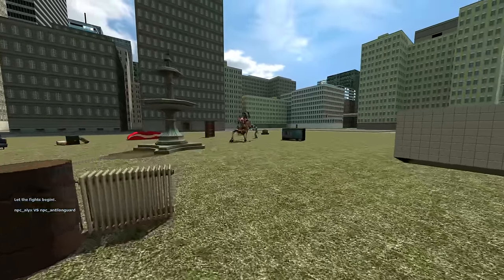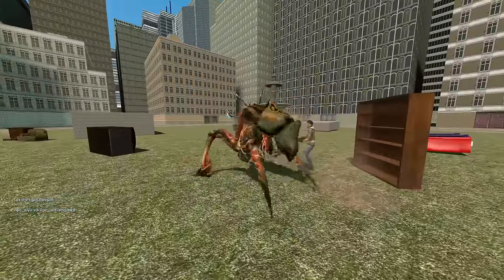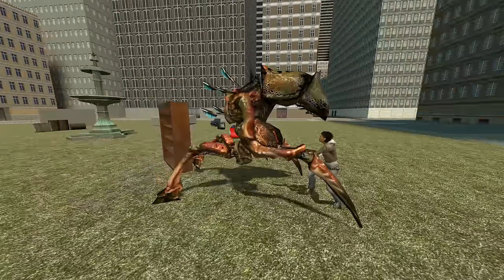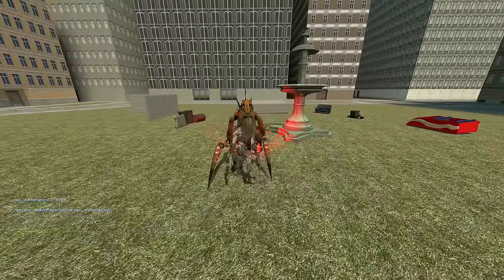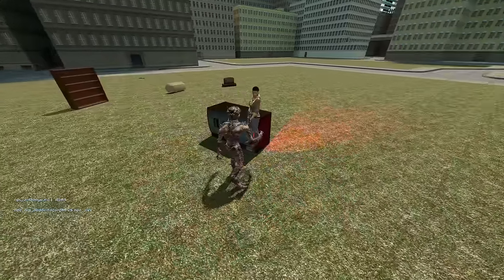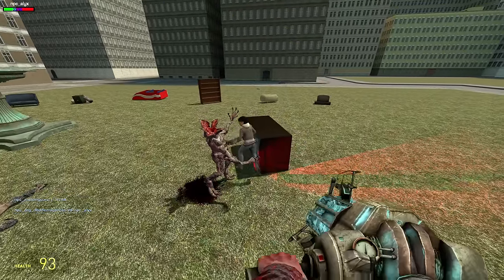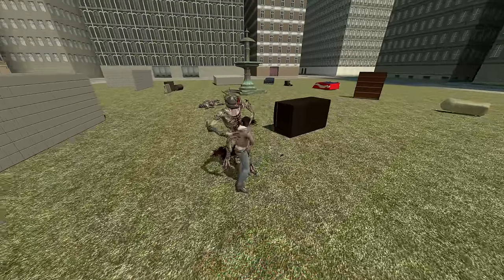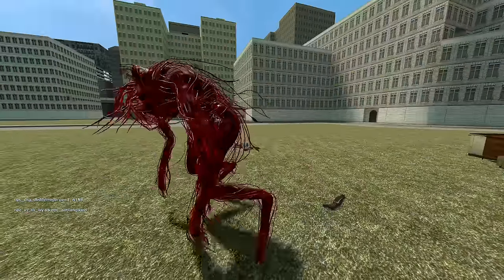First we have Alex versus the antlion guard — not a good fight for Alex unless she really knows how to use that shotgun. I chose Alex for one reason: she has an incredible amount of health. Sadly not enough though. Now it's the demogorgon versus the antlion guard, and the demogorgon got wrecked. Now it's Alex versus the demogorgon — she spawned in the worst spot, but it doesn't really matter because the demogorgon is so fast it's going to be on her anyway. She is definitely using that shotgun to full effect though.